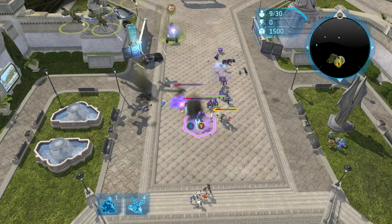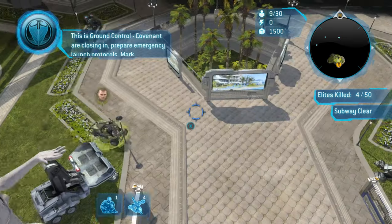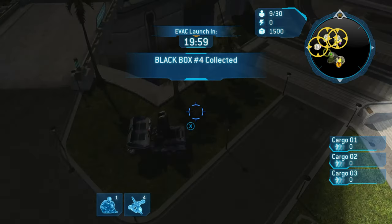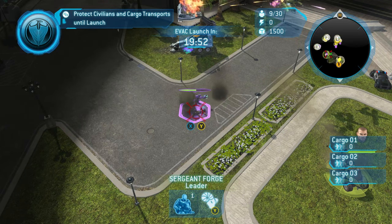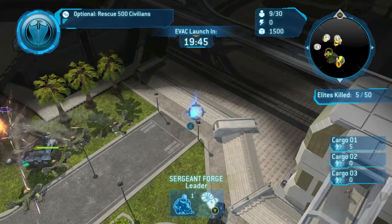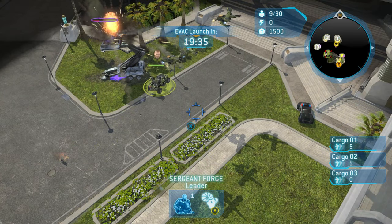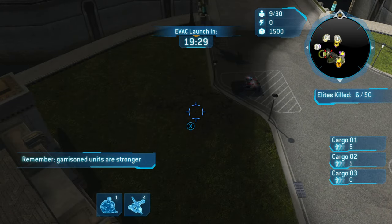The subway shouldn't take more than a minute to clear — this entire sequence should go really quickly. As soon as you see the subway clear, immediately backtrack to where you'd find Adam. Take out the Jackals right there, grab the black box while you're here, then head over to take out the Elites. Use Forge to handle the ones on the ground and use Hornets to attack the ones in the sniper tower. Be very careful — grenades can be thrown at you, so keep Forge constantly moving.